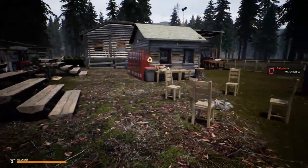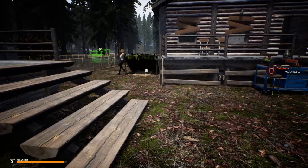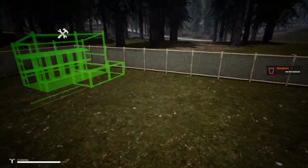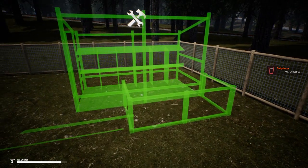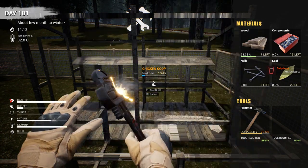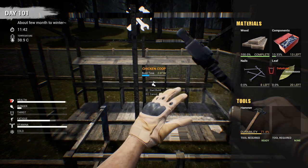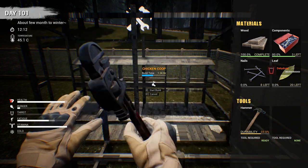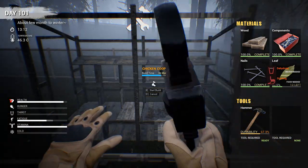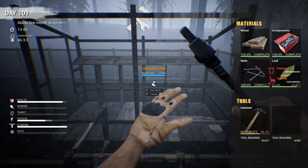With the chicken coops — that's another thing that's glitched right now, and who knows when they'll fix it. The chickens don't lay eggs. They used to lay eggs and you could eat them raw, but right now they do absolutely nothing — they just disappear on you.